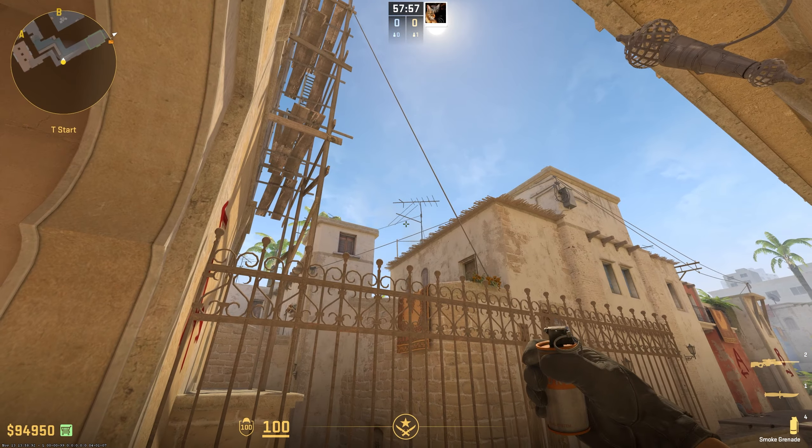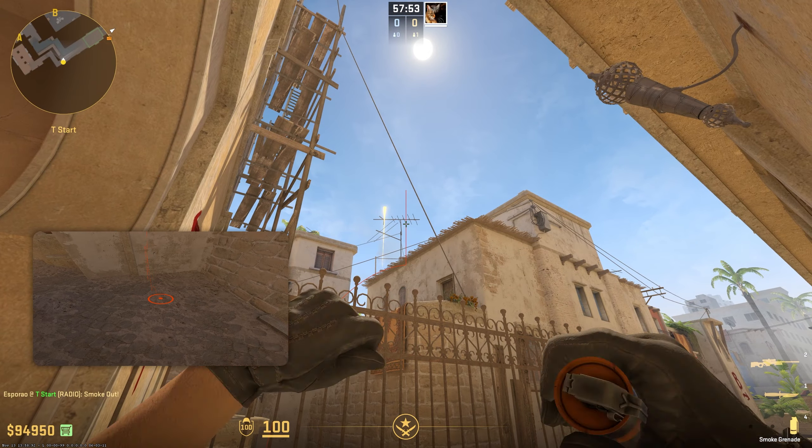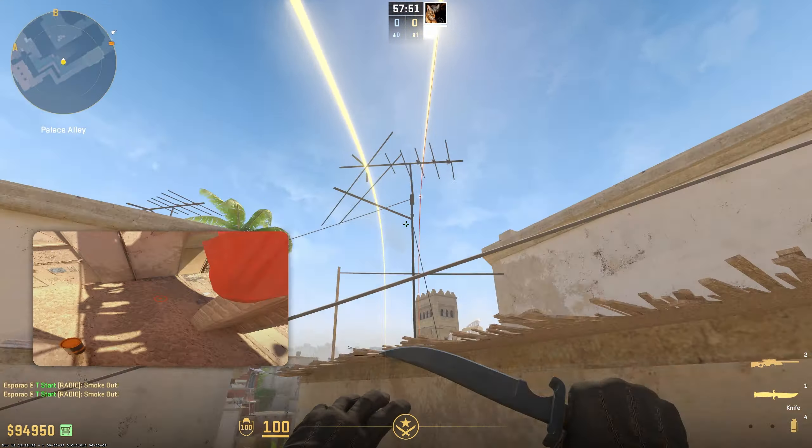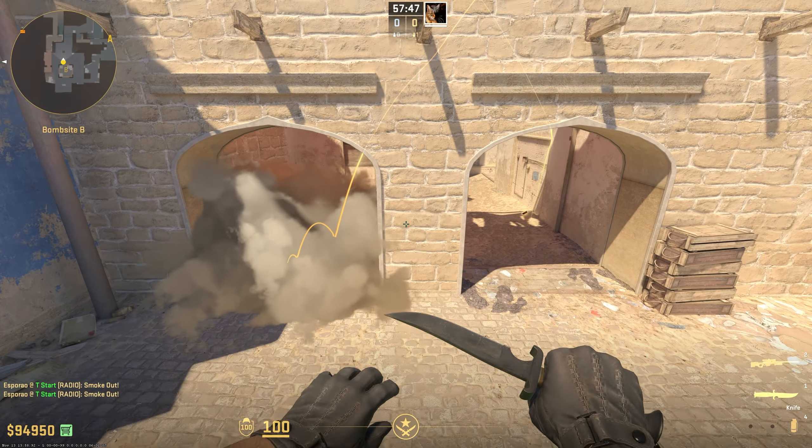To show you how they land and how much time it takes, here are both smokes: the first one for the right and the second one for the left. Both of them are very quick and they will cover the entire arches, either from the left or from the right side.